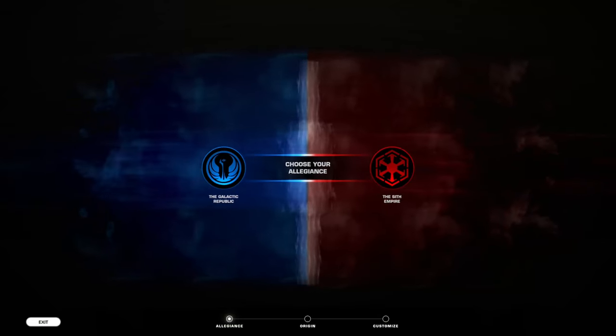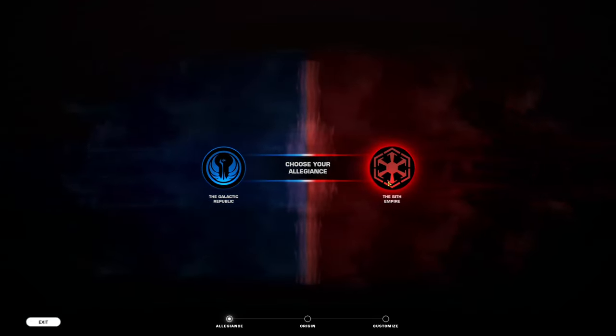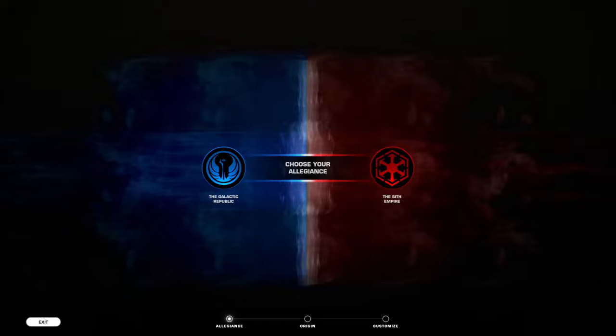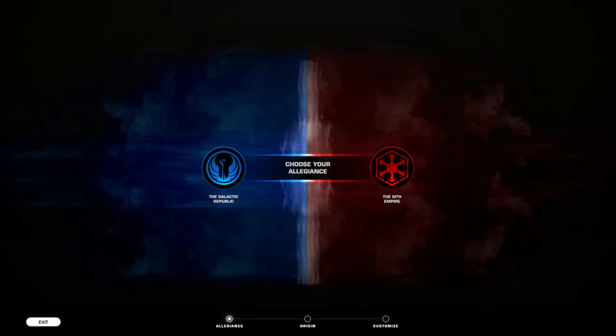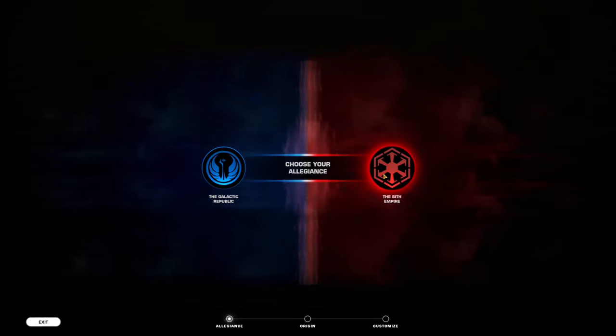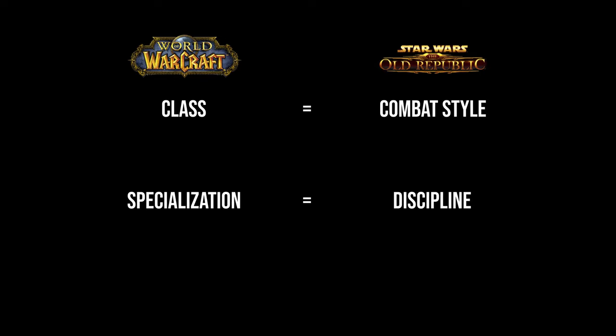First of all, instead of Alliance and Horde, SWTOR has two factions which are called Republic and Empire. Both factions can play all the classes in the game, but the story quests and a lot of the social features such as guilds and chat are faction locked. So if you want to play with your friends, make sure to pick the same faction. In this game, classes are called combat styles and specializations are called disciplines.